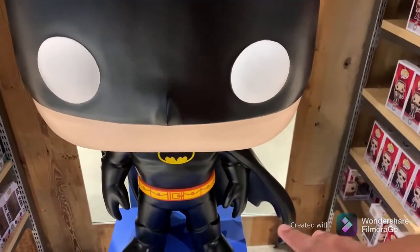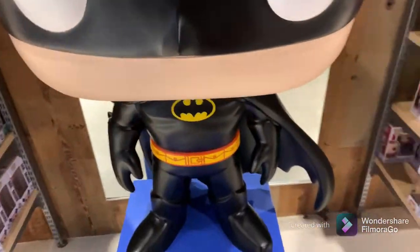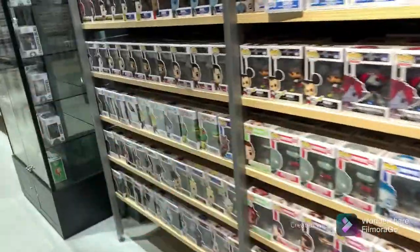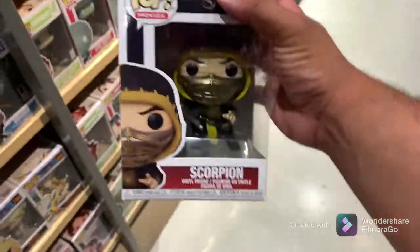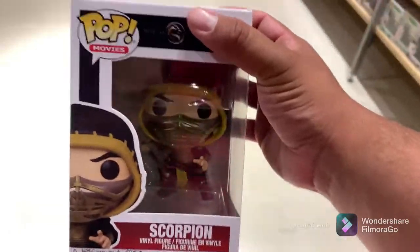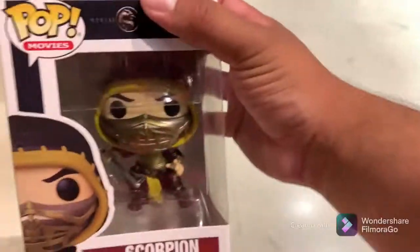I want to point out this 18-inch Batman right here — this is sick, never seen it out of the box in a store before. Let's go get Scorpion. We're basically near the retro toy, movies, and video games section — oh, there it is! Let me get a good box — yep, that's a good box. This is the one we're taking today. Still need the chase, but definitely taking this bad boy. I'm a Scorpion fanatic, I cannot leave without taking the Scorpion.